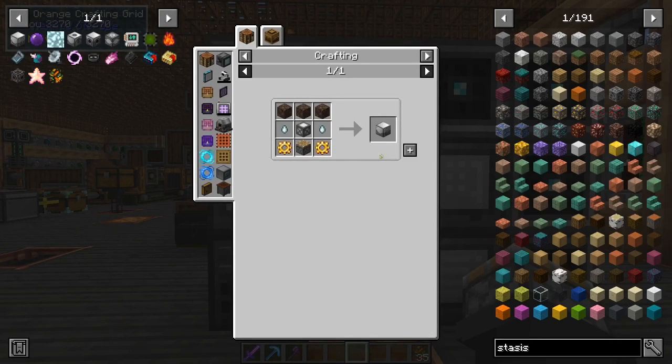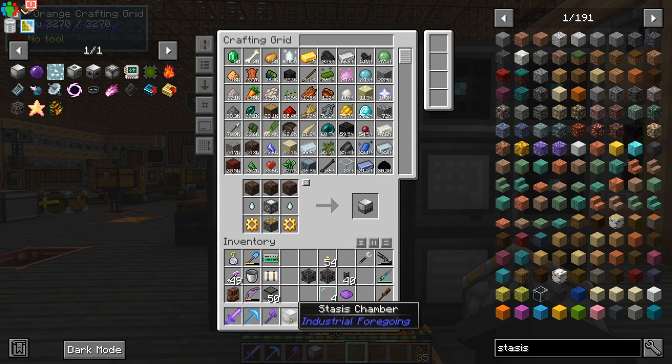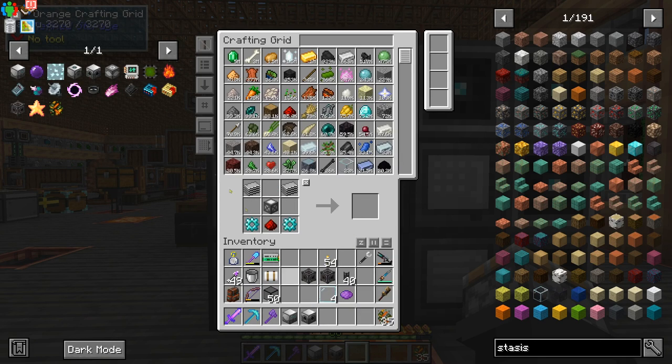Specifically, we need a stasis chamber. What this does is it'll lock the wither in place, so when we build a wither, he can't move from where we want him to stay. Then we need a fluid laser base - just one of these. And you also need at least one laser drill; I'm going to use 12 of these.